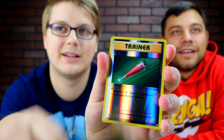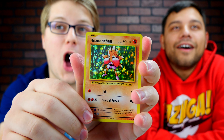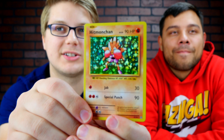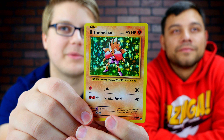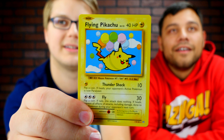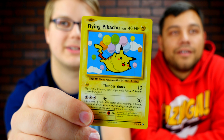A reverse holo trainer. Oh! Hitmonchan! Look at that. That's looking pretty good — it's like it's 3D, it's coming right at you guys. I think I like the regular holos versus the reverse holos. I do too. I actually prefer the old school holographic. Honestly though, this is the card. This is the winner of the day. This is actually a really good card. I really like the art on there too. Level 12. Flying Pikachu. There you go, guys.